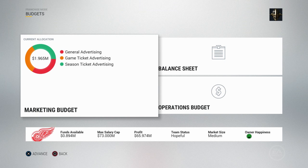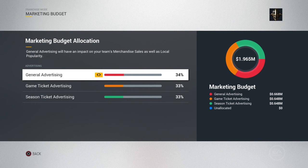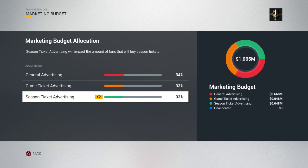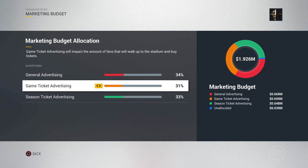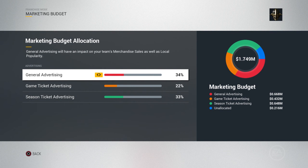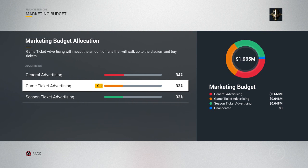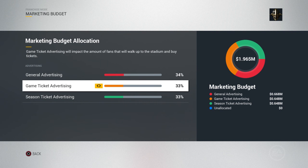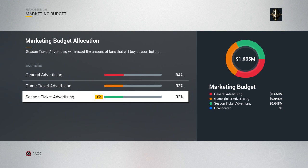The one thing that ties into this operations budget is also the marketing budget. If we click on that, it gives you a circle graph showing how much money you've allocated. General advertising is merchandise sales and local popularity, game ticket advertising is pretty straightforward, and season ticket advertising is pretty straightforward. Towards the end of the year during the season ticket drive, you're going to want to take away from game tickets and throw it all into season ticket advertising. During the season, you might want to focus on game ticket and general advertising, and then at the end of the year put it all into season ticket advertising for the next year.